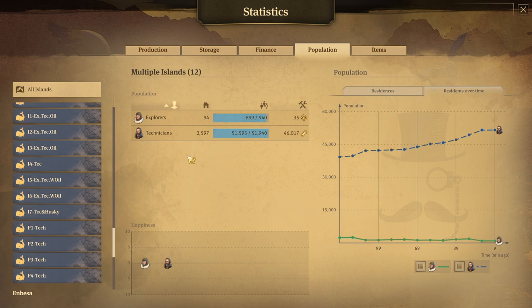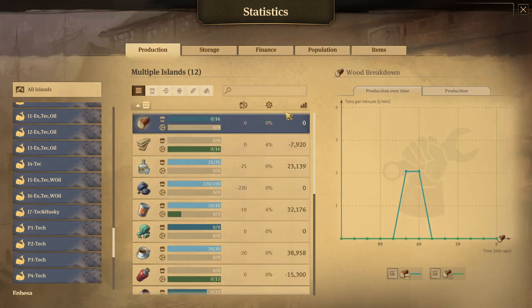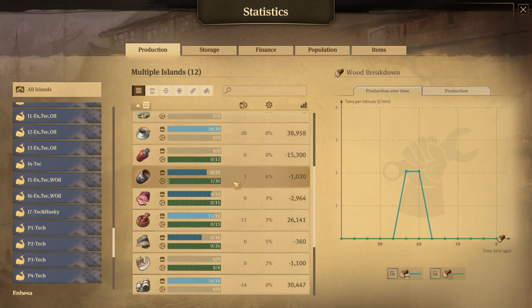Let's look at the production tabs to show that I'm producing what I need. We need some wood coming from another region. Similarly, the schnapps and the coal will come from another region. I showed in a previous video how you could have the Arctic completely self-sufficient, but now that I'm trying to get to max population, I'm doing the opposite. The canned food and coffee are also coming from another region.